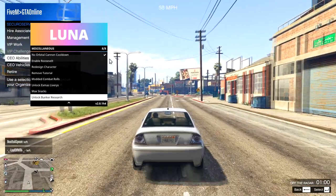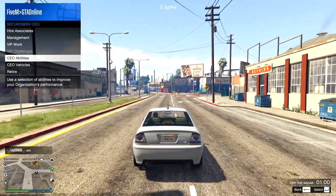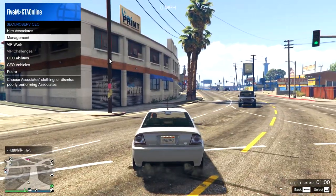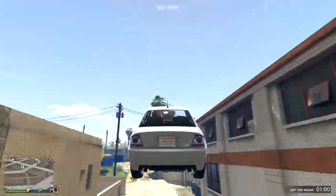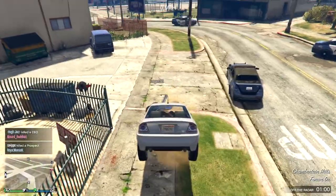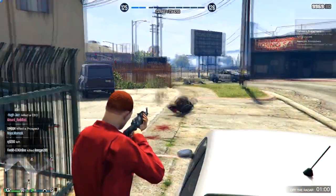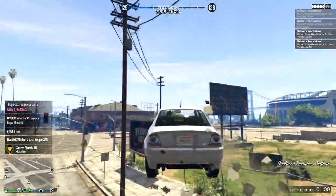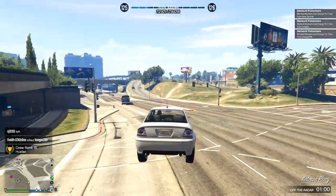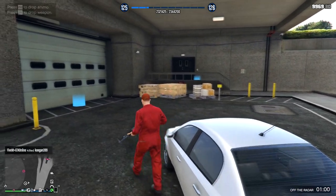I think I have everything unlocked from bunker research, which is pretty nice. I don't even know if I own any weapon workshops — actually there's one in my arena workshop. Oh, there's a juggernaut — let's show this juggernaut who's boss. Yep, he's dead. And peep my name, it's FiveM over GTA Online — that's just because I've been playing a lot of FiveM recently.